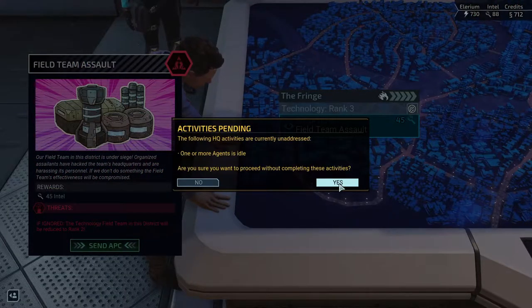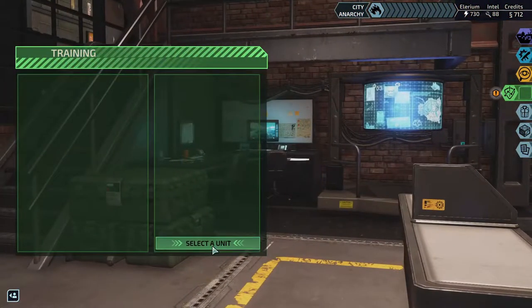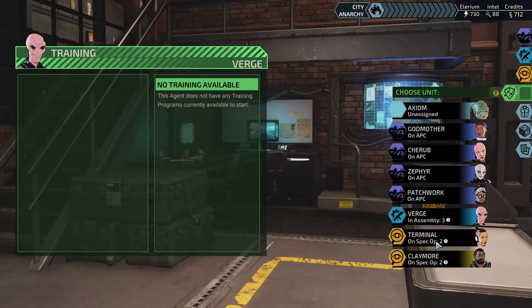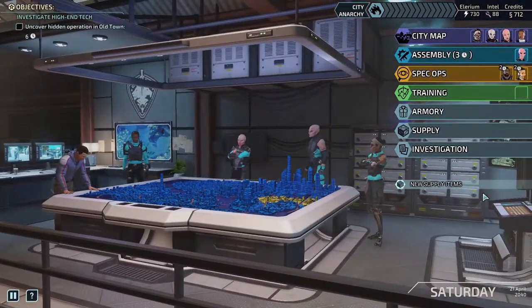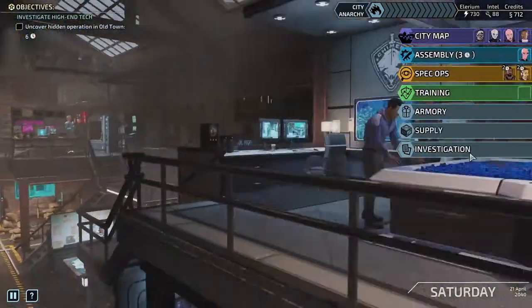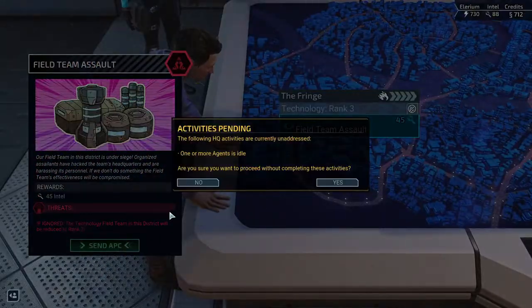Are you sure you want to proceed without completing some items? It looks like everything's completed. Let's just check everyone — Cherub, Zephyr, Patchwork, Verge, Terminal, Claymore. Nothing is actually new in the supply items, even though it tells us we have new ones every time. Unknown perpetrators have been contained or driven underground — the field team is free to continue its work.